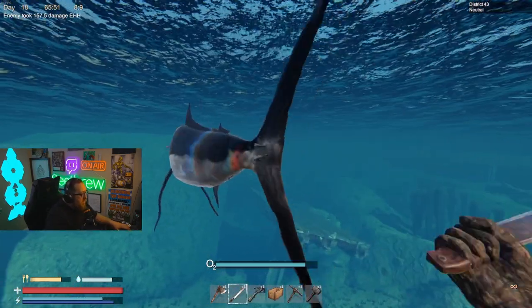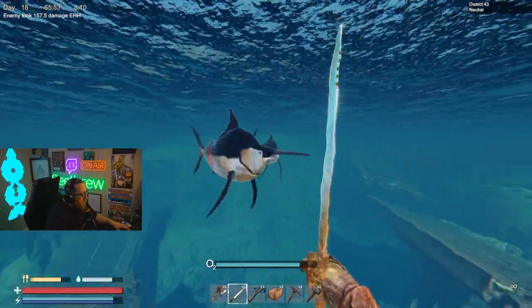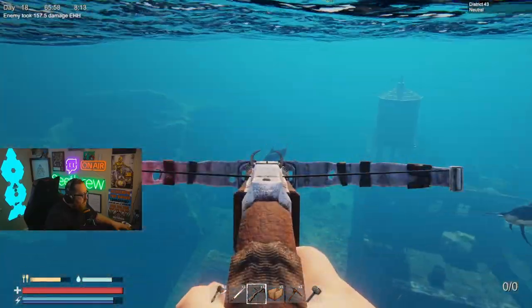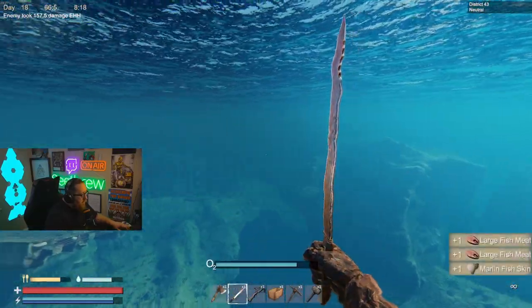If you need some marlin skin, you can just chop these guys with a melee weapon like a spear or a machete, or you can hang out on top of the water and shoot them with your crossbow. There we go — marlin skin.